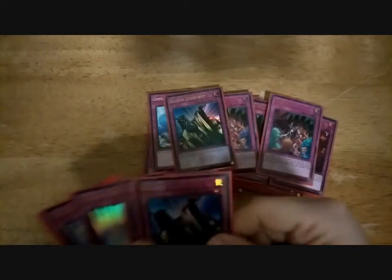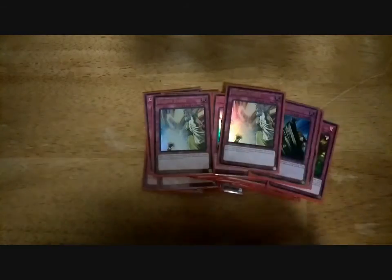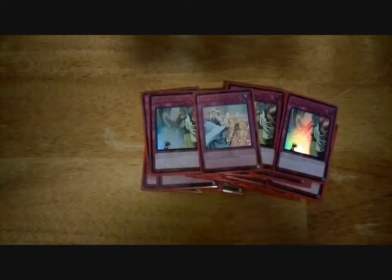Main deck-wise I also run 3 Solemn Judgment — negate anything for half my life points. And 3 Solemn Strike — negate a monster effect or a special summon for 1500 life points. Solemn Warning negates a special summon or a card that special summons for 2000 life points.